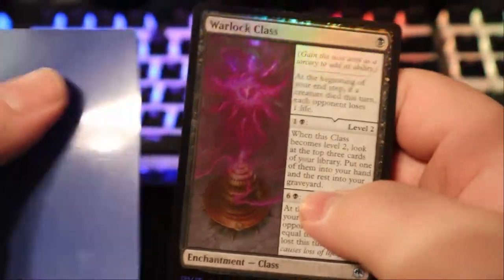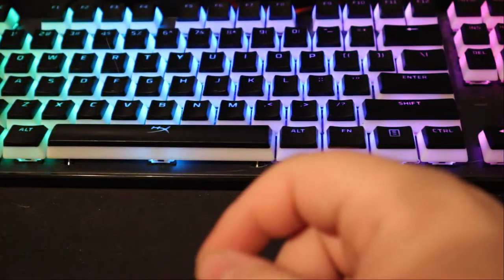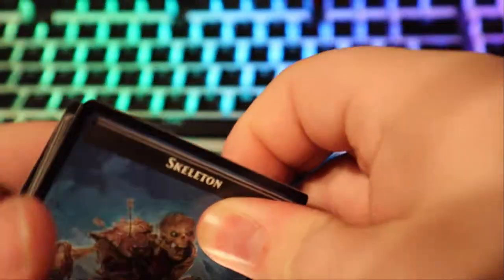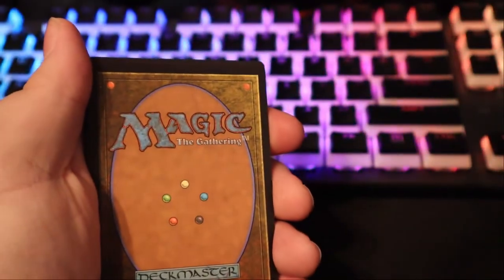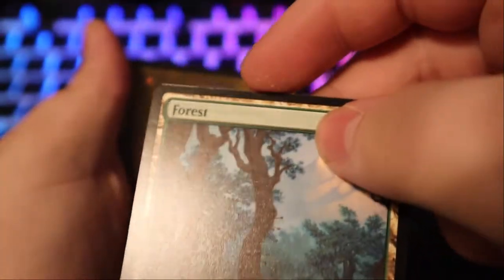Because the Warlock Class is foil, I'm gonna give it a sleeve — I'm sleeving all foils. The rest of the cards will probably just be put back into the boxes for storage. I wish Pokemon packs were this easy to open, god damn. We have a skeleton token on this one and on the back we have Lost Mine of Phandelver — another great dungeon.